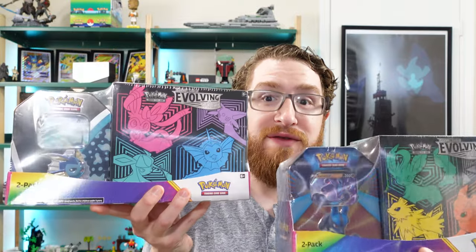Hey everyone, welcome to Mudkips and Bricks, my name is Clint. Today we're going to do a head-to-head battle with these boxes from Costco — these are Evolving Skies Elite Trainer Boxes with a tin to go along with it. It's a great deal if you're a member at Costco. I had a friend who's a member hook me up with these, so shout out to them. We're going to do a head-to-head battle to see which set has the better pulls.